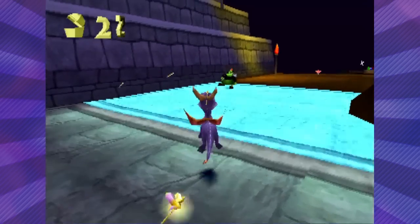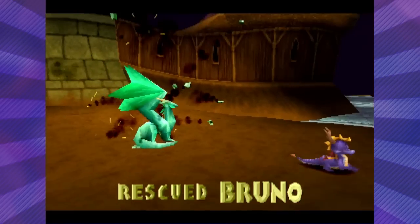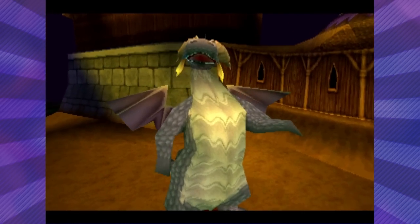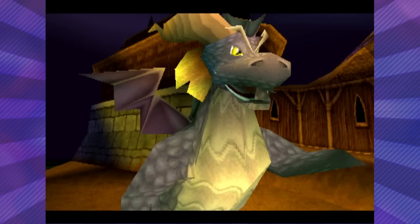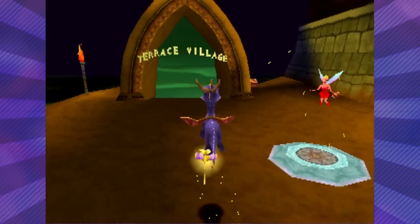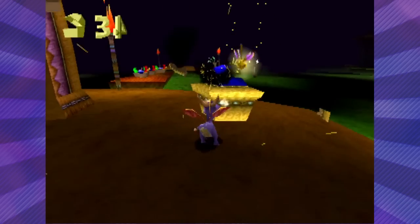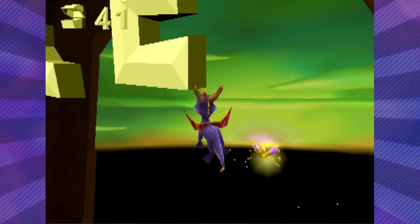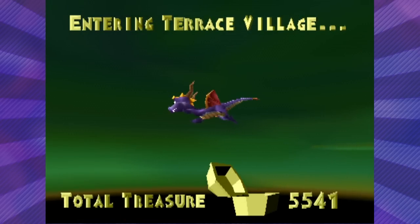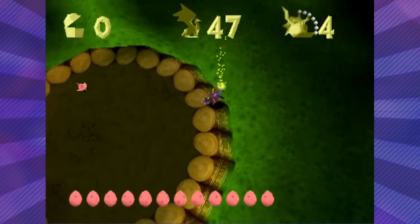So we have these guys who kind of zap their little floor, but as long as we don't step on it, we'll be just fine. Let's go ahead and save our first dragon in World 4, and this one is Bruno! Let me grab what's directly behind it first, then we'll definitely get directly into it. Oh my gosh, look at all these fireworks right here. Let's go into the stage. I'm pretty sure this world follows the same formula - one boss, one flight, and three regular stages.